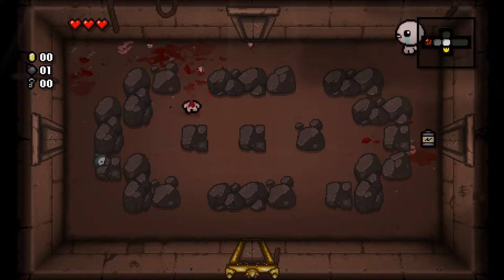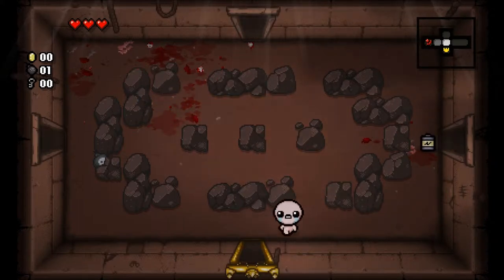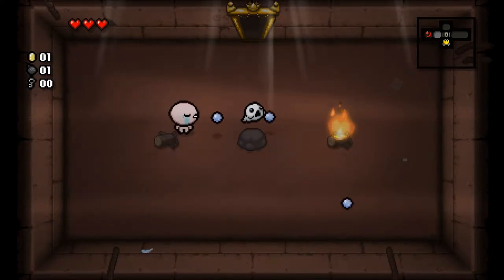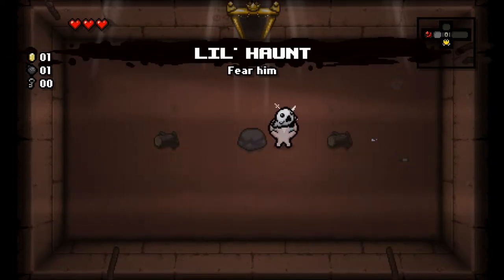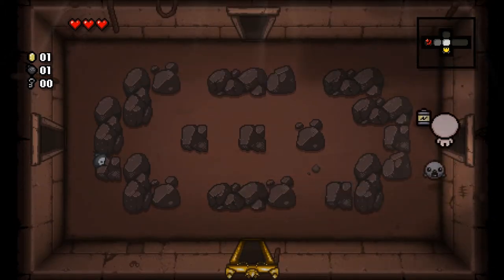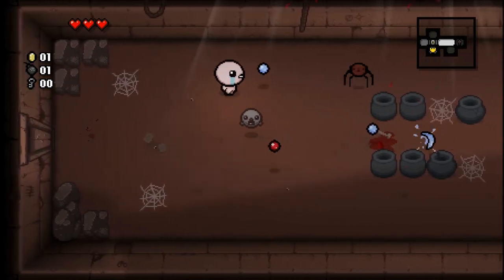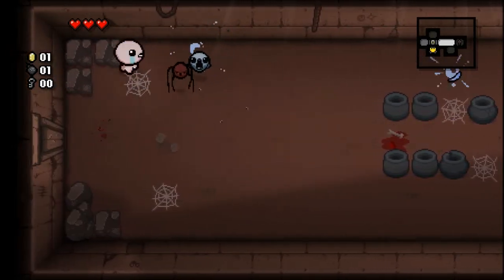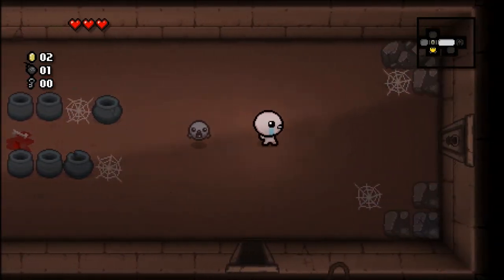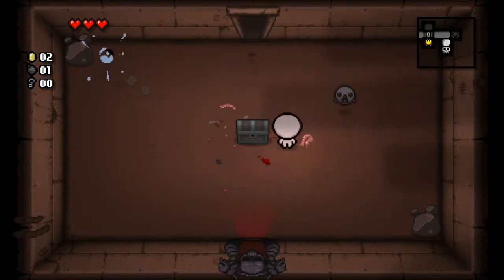There's a bunch of new items — this is interesting. This gives you a full recharge on your spacebar slot if you pick it up, so that's pretty interesting. I'm sure that could be used to break the game. A lot of things in the previous Isaac could be used to break the game — I wonder if they fixed that or kept some of it in. Pretty curious to see how that all played out in this new sequel. So we already found the boss room, so that's pretty good.